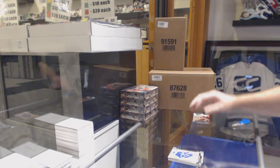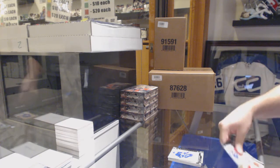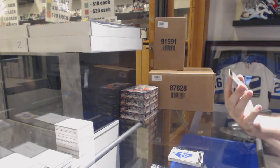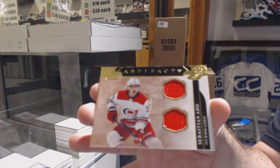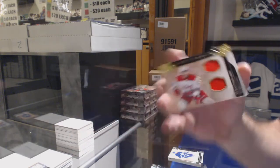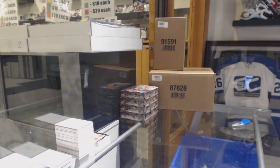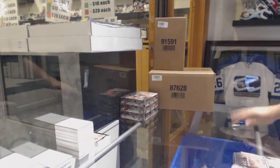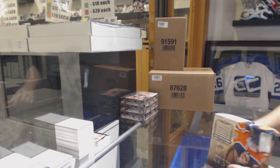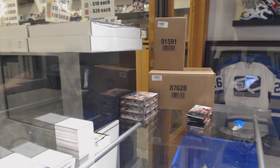One of those blank packs again — this year I feel like there's a lot of those blank packs. That looks like a rookie redemption pack, and a $99 horizontal dual jersey for the Canes, Sebastian Aho. Well, at least we got four mems in that. On the redemption, at least we got an extra mem.